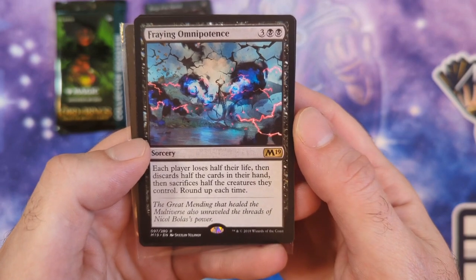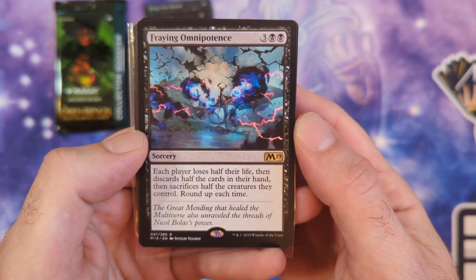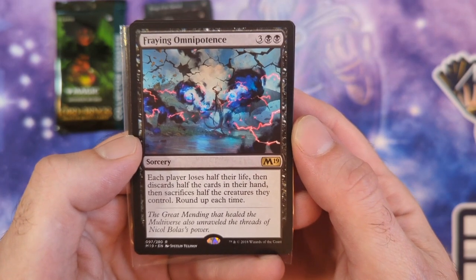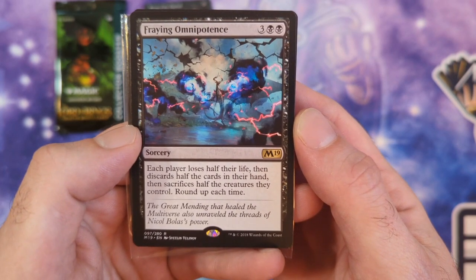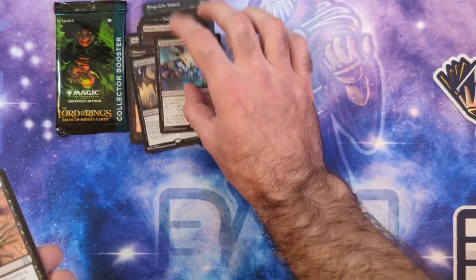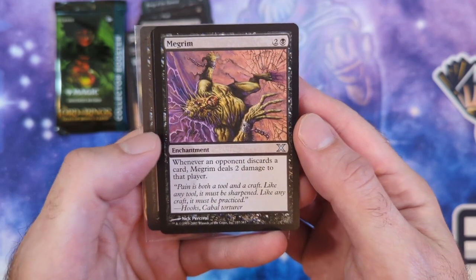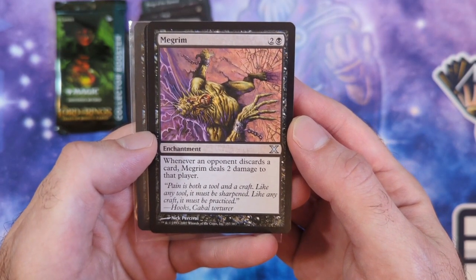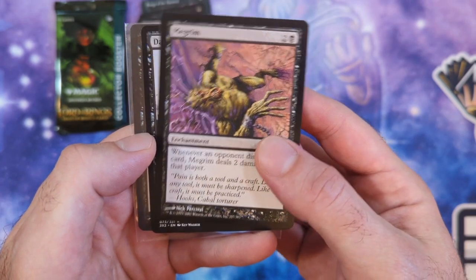Then we got Fraying Omnipotence—5 mana sorcery from Magic 2019. Each player loses half their life and discards half the cards in their hand, then sacrifices half the creatures they control, rounded up each time. If I've got Turgrid out there, I'm going to get all the goodies from my opponents. Then we got Megrim—3 mana enchantment. Whenever an opponent discards a card, they take 2 damage. Again, great for the Turgrid deck.